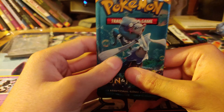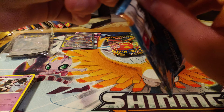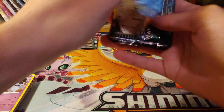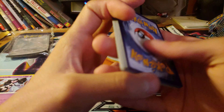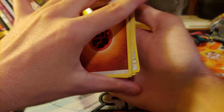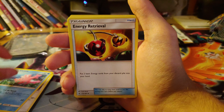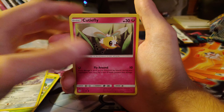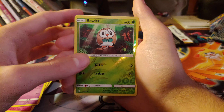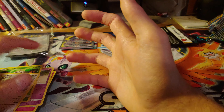Let's go with Sun and Moon again and then save Darkness of Blaze for last, because I still have a chance for a Charizard. Fighting Energy. Team Break. Corsola. Energy Retrieval. Alolan Diglett. Bounsweet. Skarmory. Cutiefly. Drowzee. The best starter in Sun and Moon. And a Bewear Non-Holo.